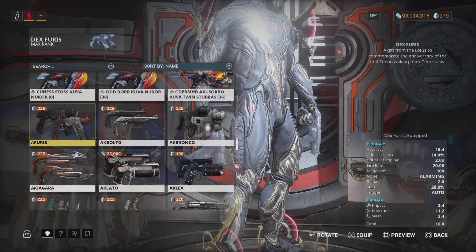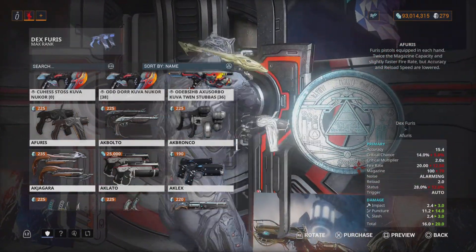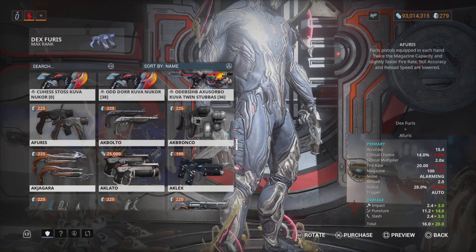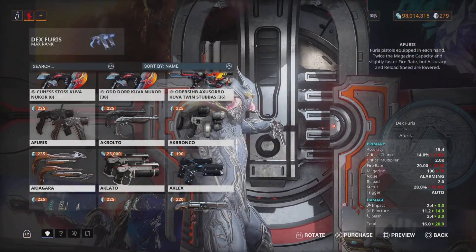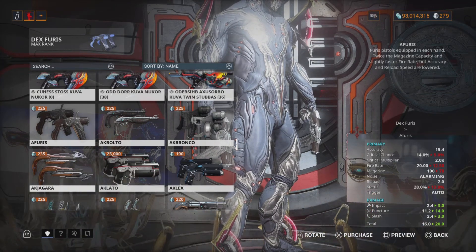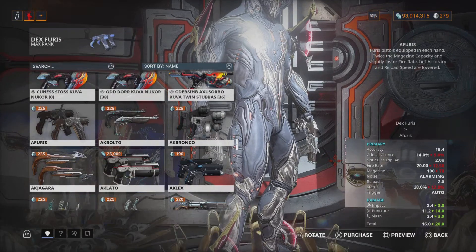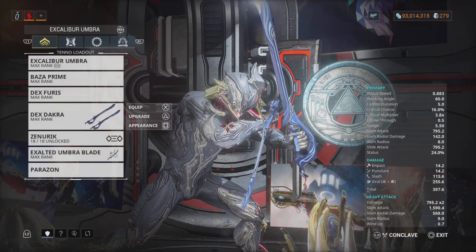Comparing the Dex Furious to the regular Furious — the Dex version has better stats overall. This weapon can strip enemy armor; I've seen it with my own eyes. I love it — it's fast. You can run out of ammo quickly, so Pistol Scavenger will really help. Base damage is decent, and if it can strip enemy armor, it's definitely going to be better than the regular Furious.